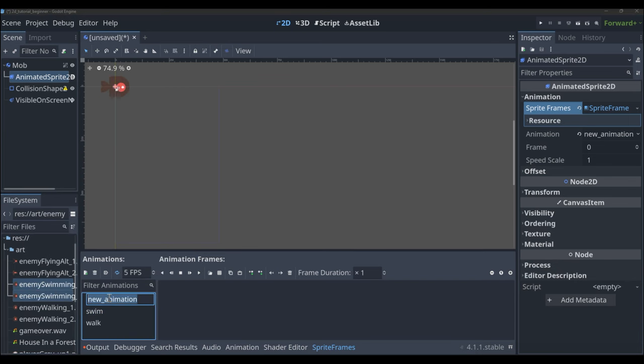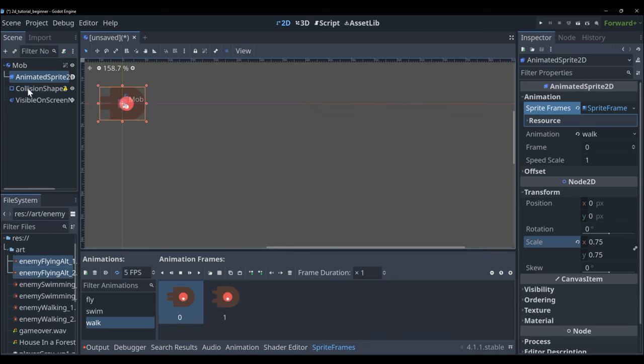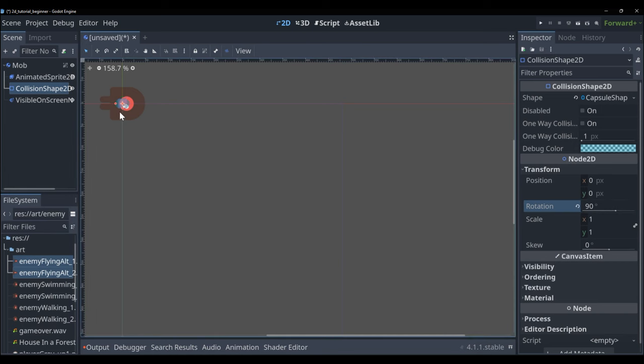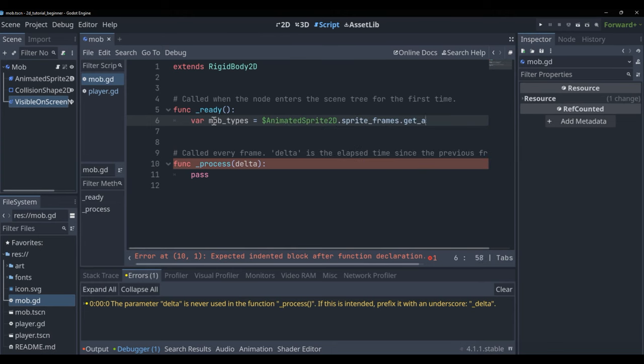Press play to verify the animation is working. Do this two more times for 'flying' and 'swimming' animations — drag the correspondingly named photos. In the Inspector under Transform, change the scale to 0.75. Adjust the CollisionShape2D to roughly cover the enemy. Now go into the mob's script.